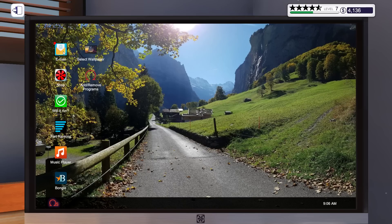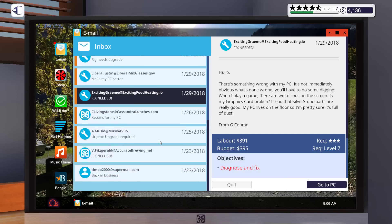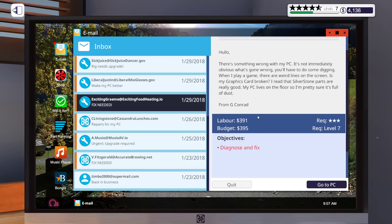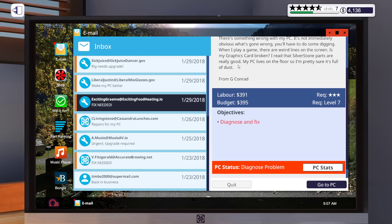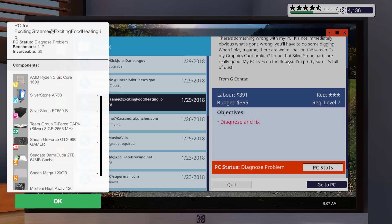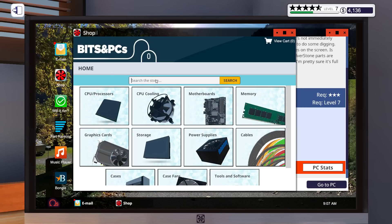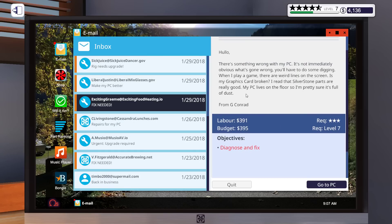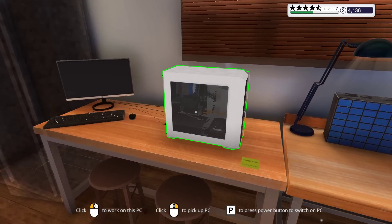This PC is from Exciting Gram - diagnose and fix. The hidden requirements say it's not immediately obvious what's gone wrong, you'll have to do some digging. The customer says there are weird lines on the screen and asks if their graphics card is broken. Silverstone parts are recommended. The PC has a budget of $395, so let's check it out.